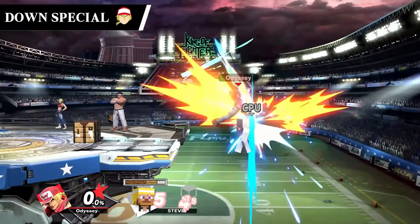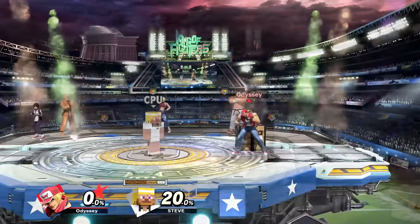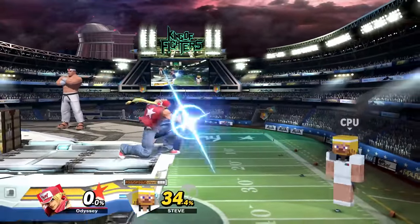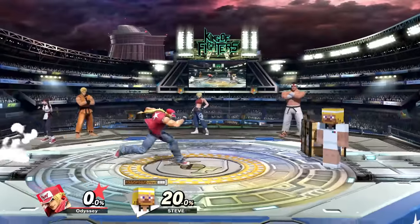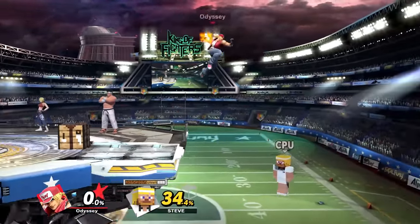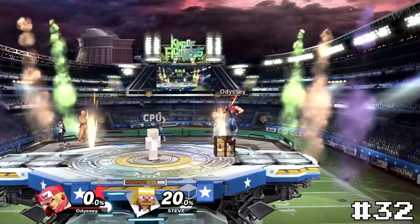Terry's down special, Power Dunk, is very interesting because it only spikes when you do the command input version of the move. I'm not really a huge fan of command inputs, but I do think that making the spike exclusive to them is a really neat idea — it means that more skill is required to hit it, which is much more exciting. The spike is pretty powerful as well, but since I'm just not quite used to command inputs, I'll be placing it at 32.